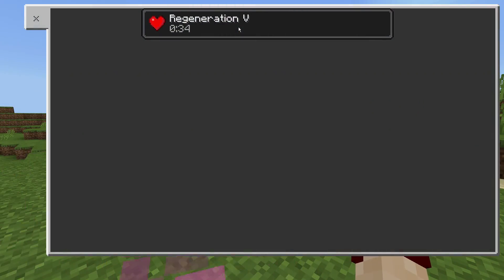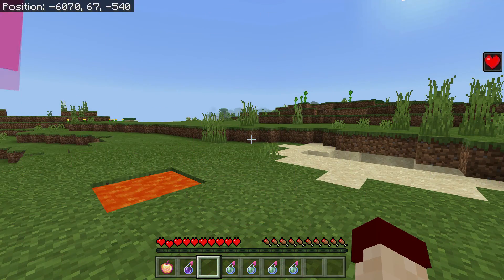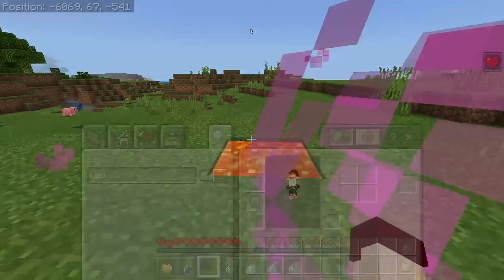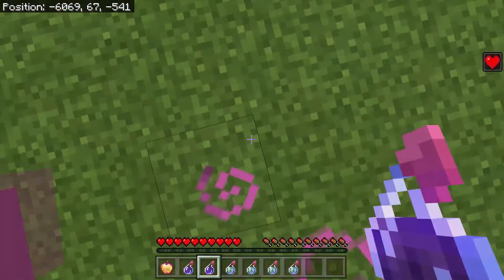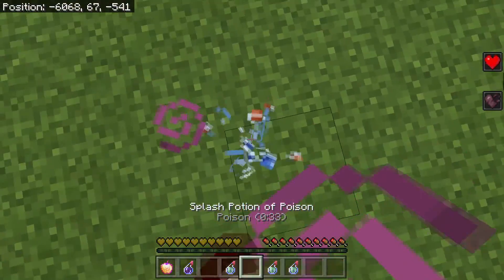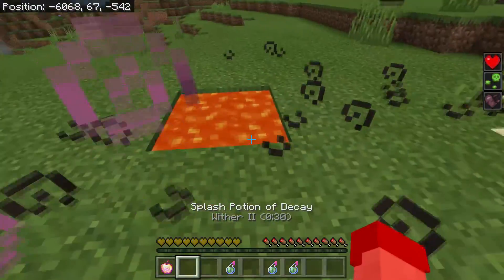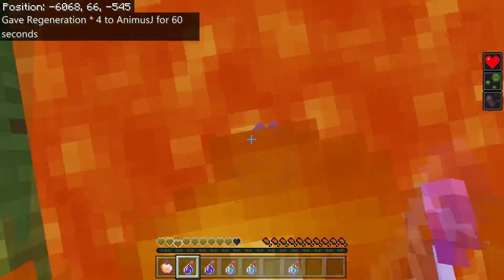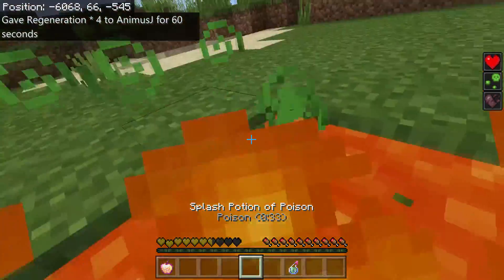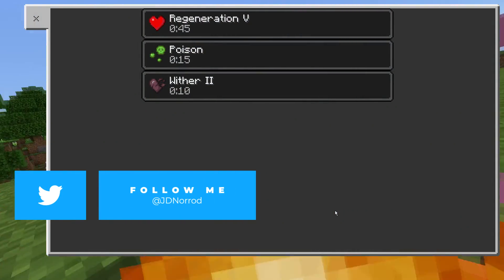Regeneration level 5 regenerates your hearts by half a heart every 6 ticks, which equates to an insane amount of health. For example, if I wither myself you can see that regeneration is keeping me at full health. If I poison and wither myself, I'm still at complete full health. As a matter of fact, I can stand in lava, wither myself, and poison myself and still be completely fine with Regeneration level 5.